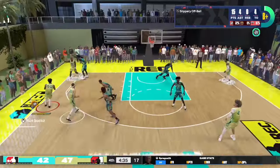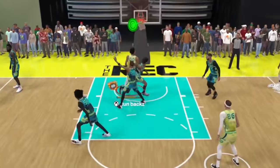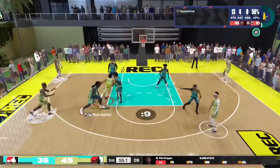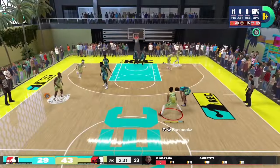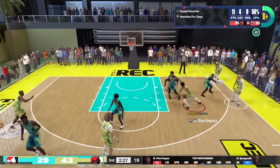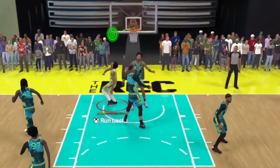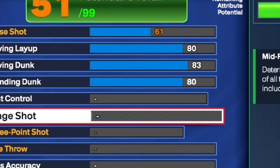These layup animations are very tough. As you can see in these clips with slashing takeover, I'm pushing my defender out of the way. It gets real devious in that paint. This is why it's a Scotty Barnes build — because he can definitely finish well and shoot the mid-range, and I'm going to show y'all why.